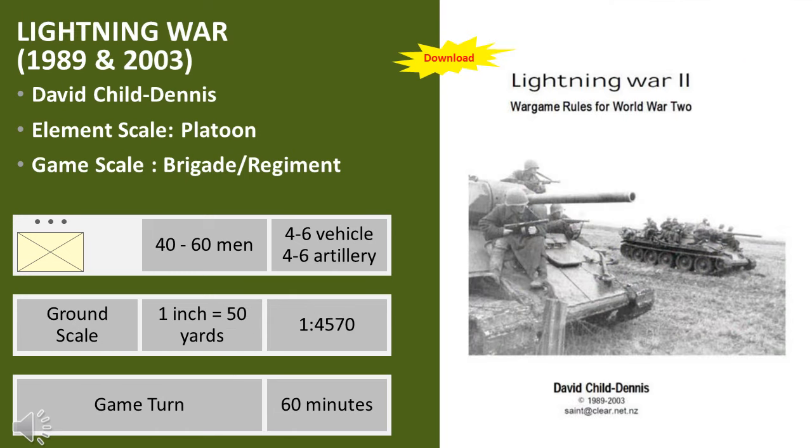In 1989, Lightning War, a free set of rules written by David Chaldennis, became available — originally as a free PDF on the bulletin board, and updated and made available on the internet in 2003. Both Core Commander, Command Decision, and Combined Arms proved too complex for many players, so they searched for something more playable. Lightning War attempted to fill the gap reasonably well, but in the pre-internet age its availability was very limited. The main innovation was a focus on playability and a rather interesting system for orders. Its simplicity and 60-minute game turn scale allowed players to play a full game day within a real-day timeframe, but it failed to leave a mark.